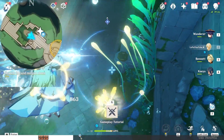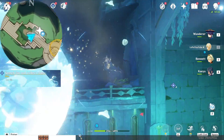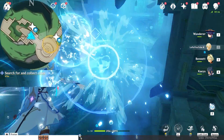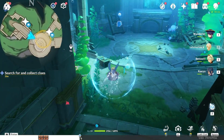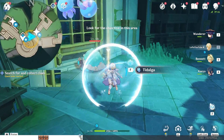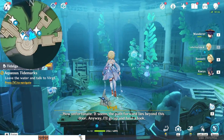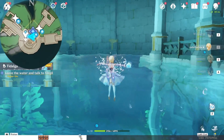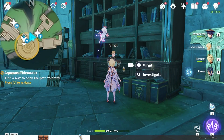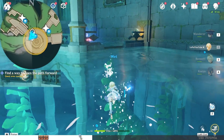Break these two corals. Then break this hydro rock pile in the south-east direction, down-right on the map. On the way, let's unlock this waypoint.